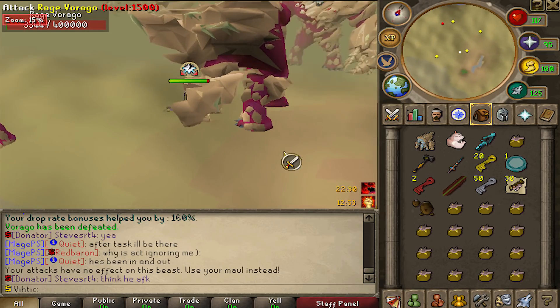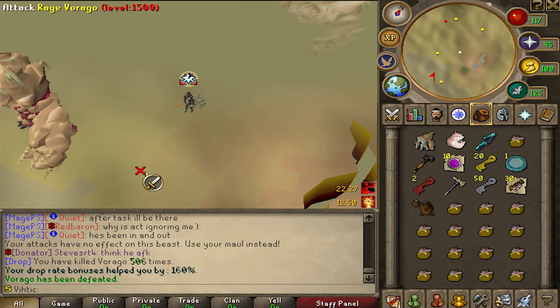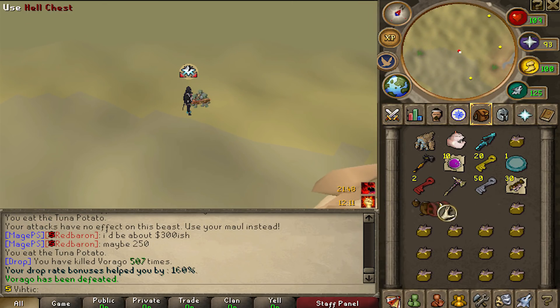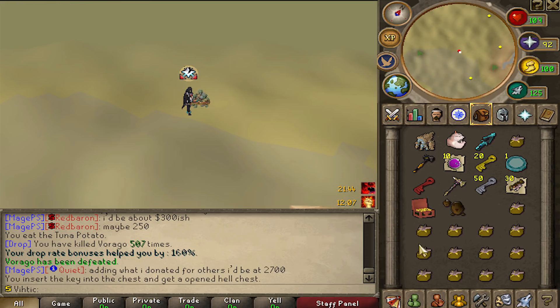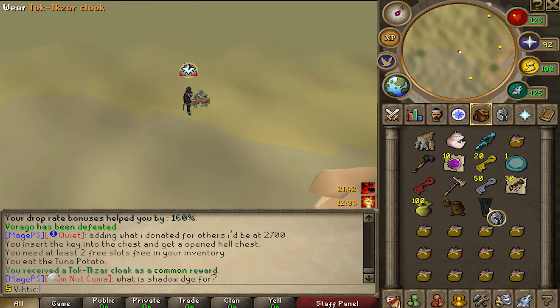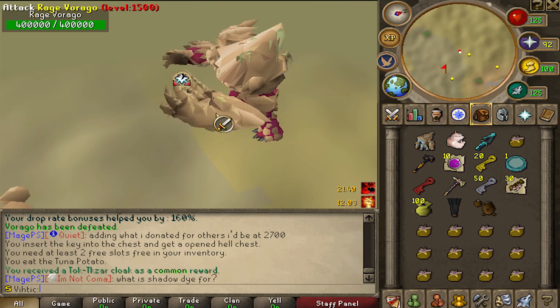We're actually on a double drop rate right now — somebody donated a turtle or something. Open hell chest. We got two free slots — I'll take it. Tuk Tazar cloak. Okay, we got two Tuk Tazar items so far. 10, 25 — okay, one more. This is it, I can feel it in my loins. Rare drop right here, right now.